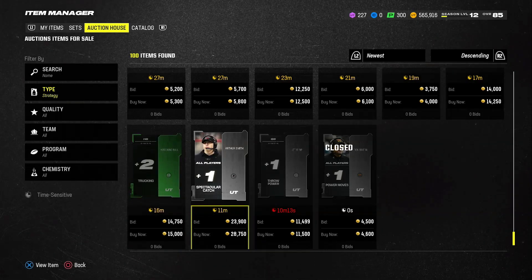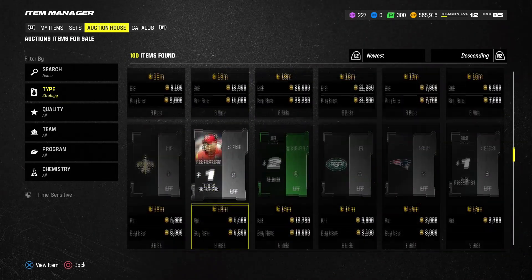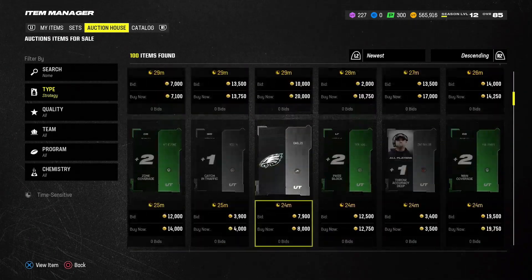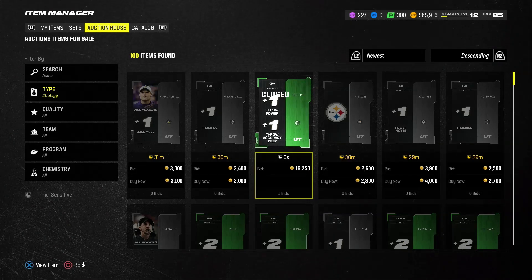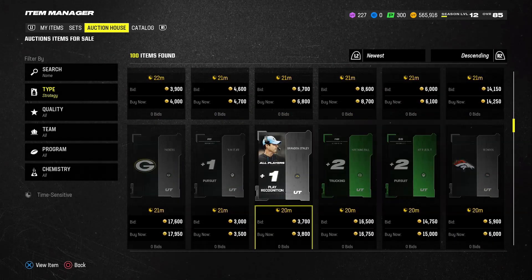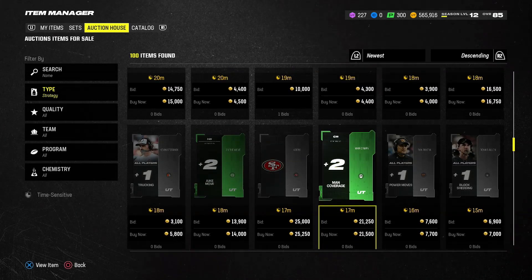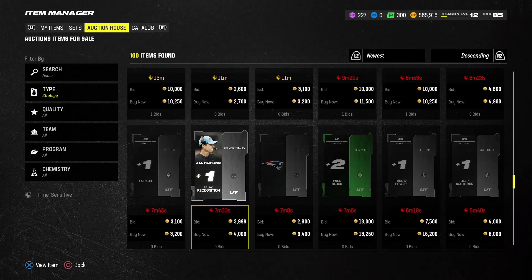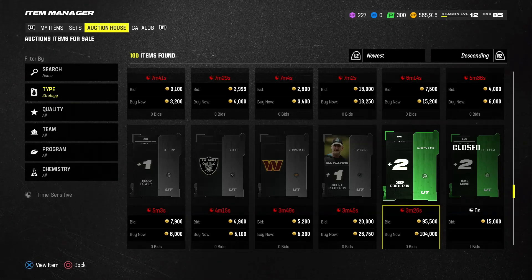We're just getting started because EA still hasn't put all the green team ones in — like the green coaches giving plus two spectacular catch. This is something to put in your back pocket; it's a different way to make coins, different from sniping cards. Look at this one over 16k — they probably only spent 7500 on it, so that's good profit. The more people who do this, the more prices will go down, so be careful. Be willing to lose whatever you put in. If you need coins, tap into easymutt.com, use code DRG for 10% off. See y'all in the next video.